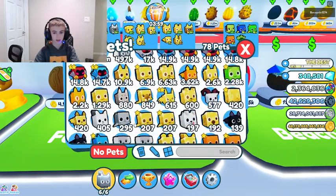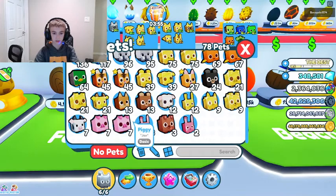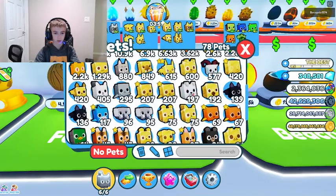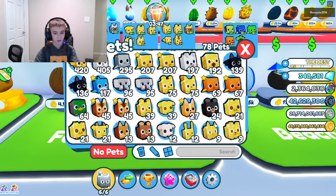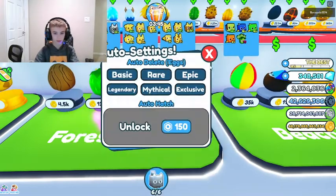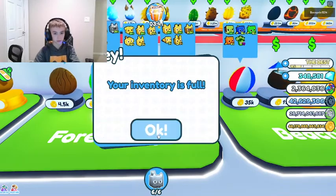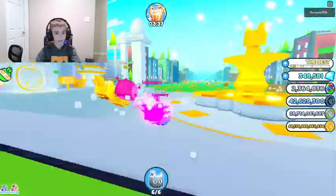We got a tiger and we're getting really good luck. I think we got two corgis, got two lions here. Where are the corgis? I don't know where the corgis are. Do I have auto-delete on? No I don't. Hopefully my inventory is full - gotta go get rid of some pets.